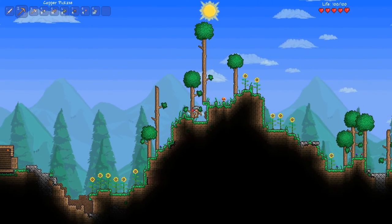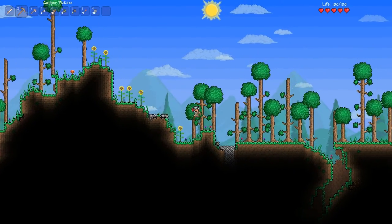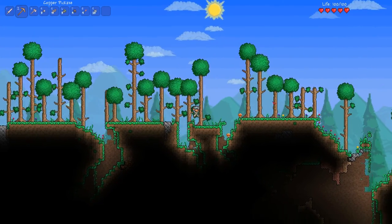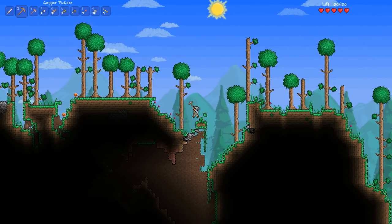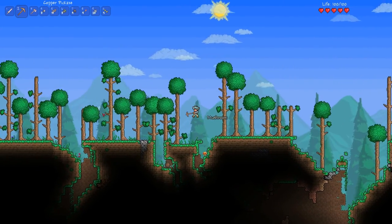All right, go find me some slimes. The slime infidels must be killed in the face — if they have a face. Do they have a face? I don't think they have a face. That's going to be difficult to kill them in the face. I don't have a grappling hook because I just started a new world — duh.